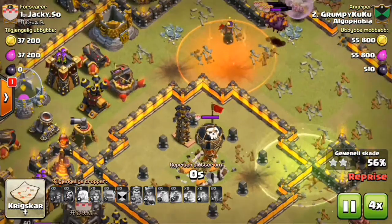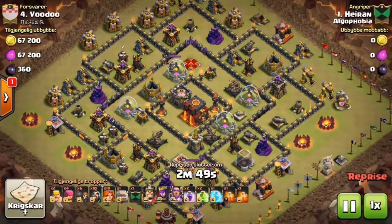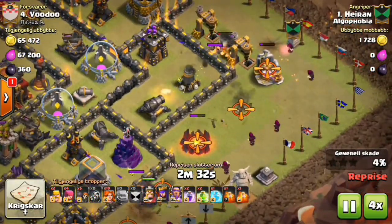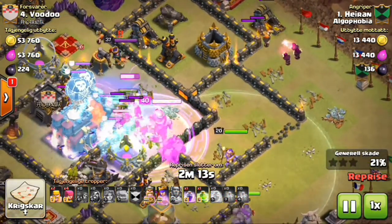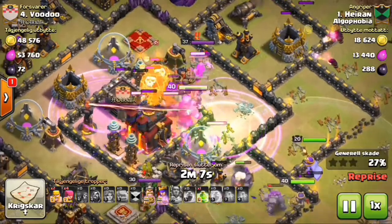Let's move on to number four — this is Hiren attacking Voodoo. Let's pause it really quick: this attack was clutch. His warden, which he saved for this attack, literally saved his day. Look — he drops the golem and some giants here. He uses poison to take down the clan castle, a bit too early on the red spell but that's all right, shouldn't be a big problem.